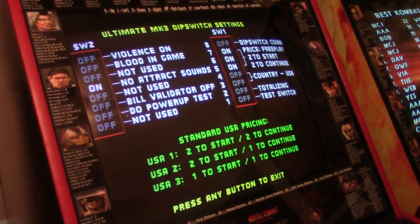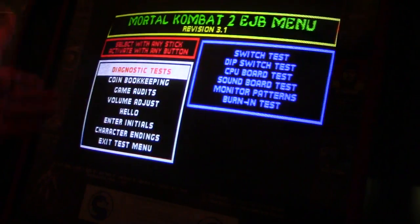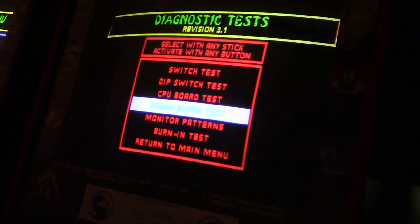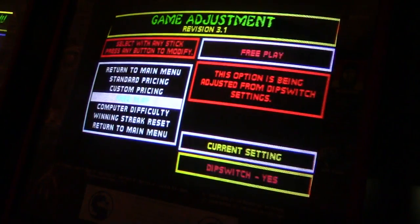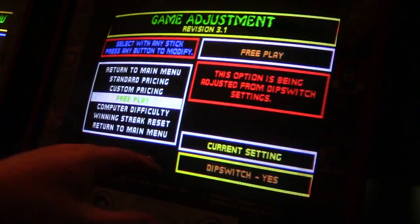Here's MK2. I have the overhead light off because of the glare. You can see the MK2 EJB menu - there's no option for game adjustments, just like MK3. I go to diagnostic tests, then CPU board test, and skip past the check. The revision ROMs are red because I have a hack installed. Now it reverts to the regular service menu - it no longer says EJB menu. I now have game adjustment available and can go down to free play.